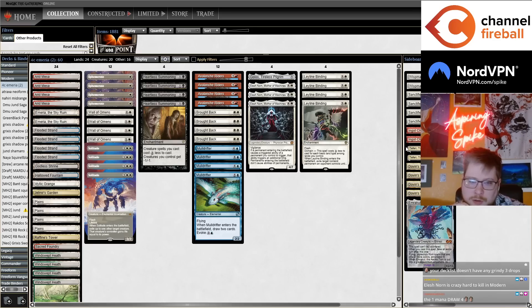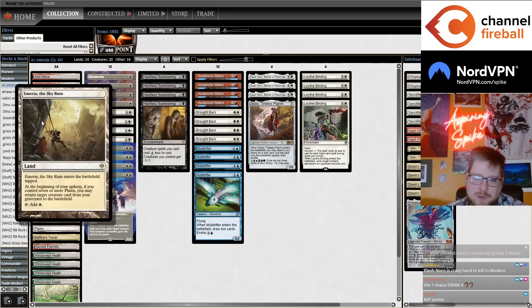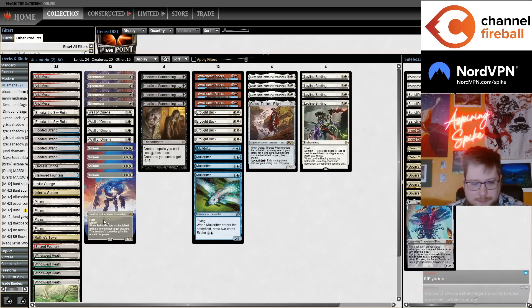Mole Drifter is an absolute all-star. The deck is just overflowing with synergy. Golos at three mana with Heartless Summoning in play finds you Emeria. You can spin because you're a domain deck for Ley Line Binding. The deck is oozing with synergy — Idyllic Grange, double counter with Elesh Norn, it's awesome.